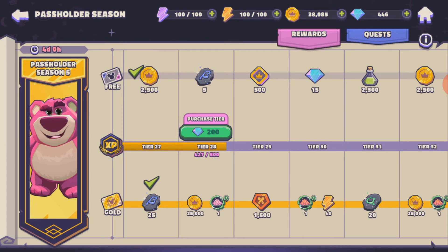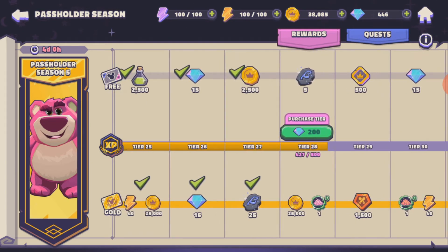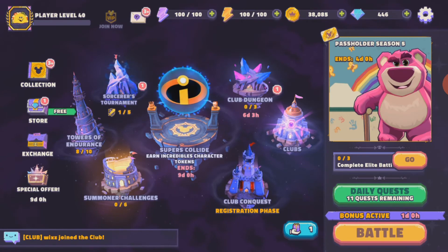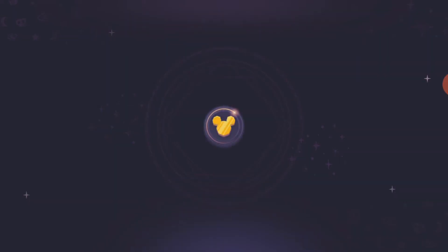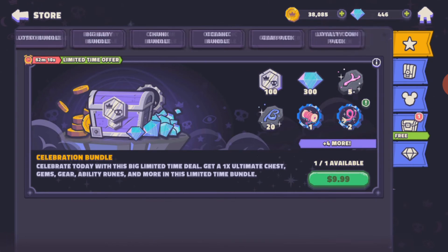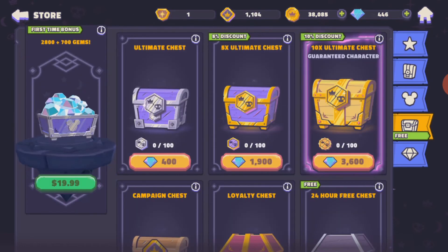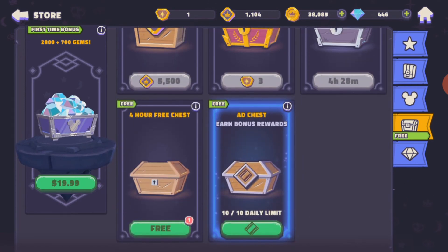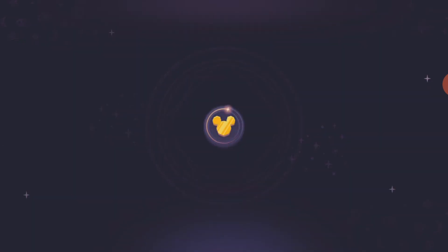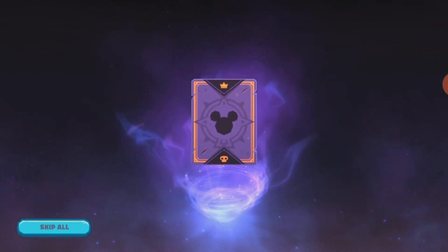You do have to pay for this Pass Holder — I think it costs around $1.99 or $4.99. Go to the store and you can find it there. If you buy something from the store, it will also help you with your daily quest and the development of your characters.